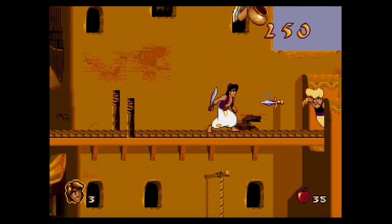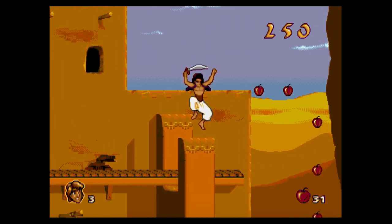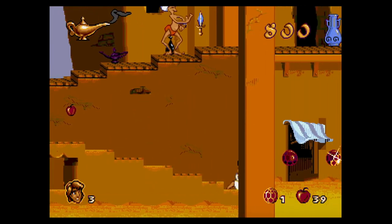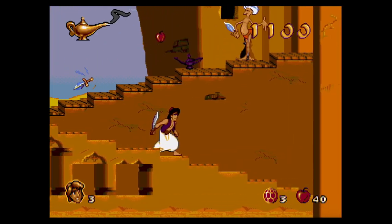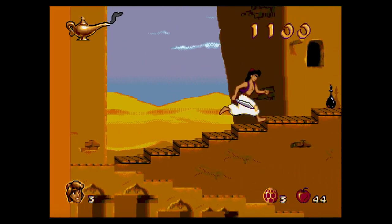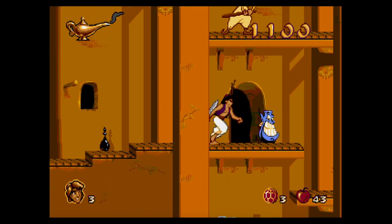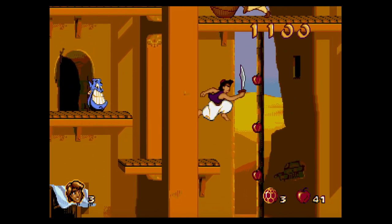You can collect apples that will give you ammunition to kill your enemies, and gems that will allow you to buy lives and continues. The game is big for a Genesis game, with a total of 10 levels. The difficulty spikes around level 5 in the Caves of Wonders, and I found myself dying many times until passing certain points. But let's be realistic — it's not like Aladdin is a Castlevania game, so after some trials you will be able to pass through the difficult parts.